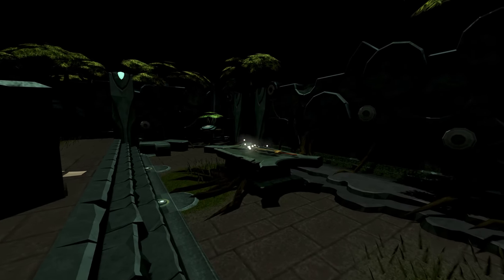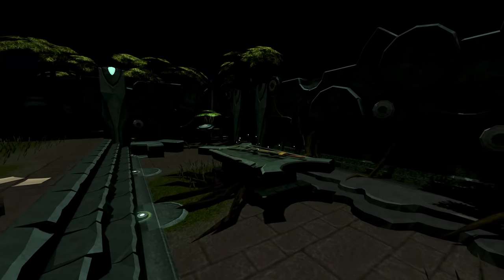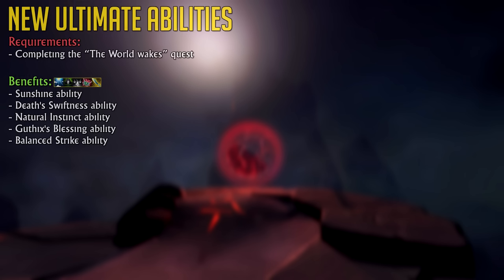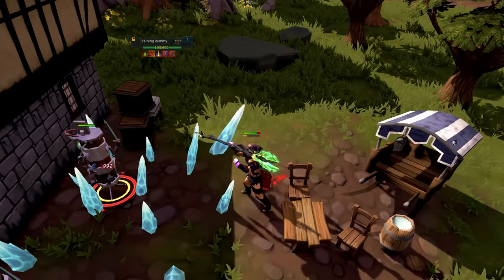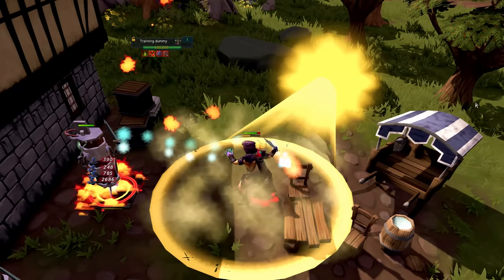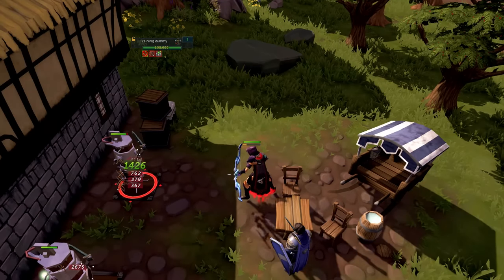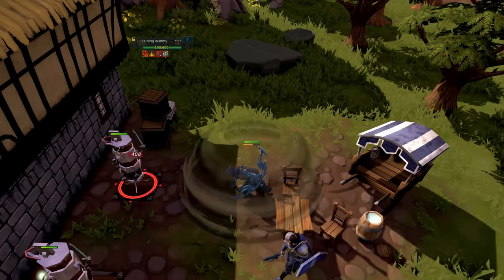Perhaps one of the easiest unlocks on this list is unlocking the essential ultimate abilities: Natural Instinct, Sunshine, and Death Swiftness. All you need is the required level to use them and to complete a 45-minute quest called The World Wakes. This quest has no requirements other than some combat gear to take down a few enemies. Sunshine and Death Swiftness are two abilities every player should be using, as they are the baseline for every ability rotation in the game — they increase your damage by 50% for 30 seconds.